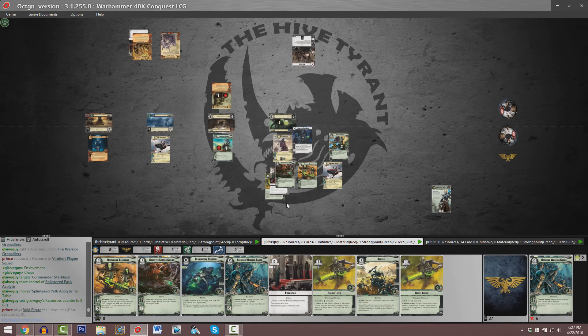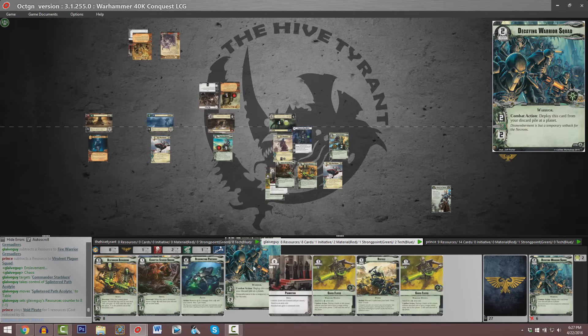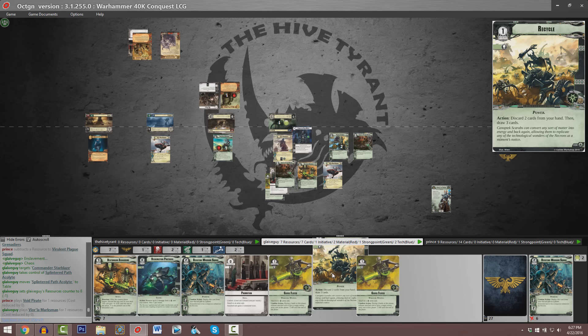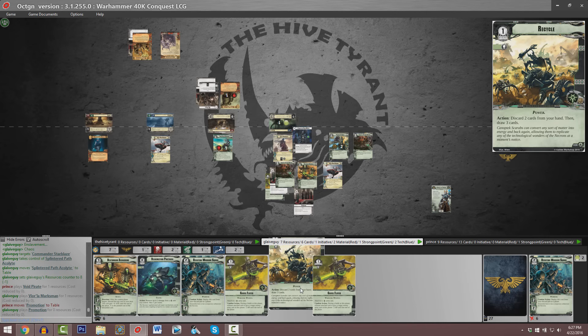Guy's got eight resources remaining, he's got Reanimation Protocol to help strip a couple of points of damage from a Necron unit including his Warlord. He could use the Decaying Warrior Squads — if you had to discard a card this would be perfect because you can play it from your discard pile. He does have another copy of Recycle in hand, so he could discard the Decaying Warrior Squad to potentially draw additional shields. But as I said, the Necron faction is kind of weak — it only has access to one thus far spoiled two-shield value card, which is the Resurrection Orb.